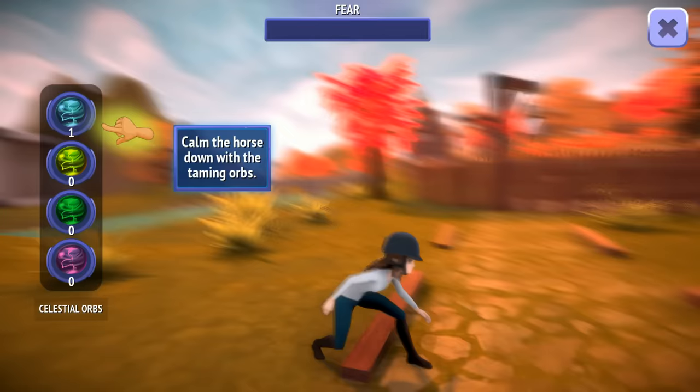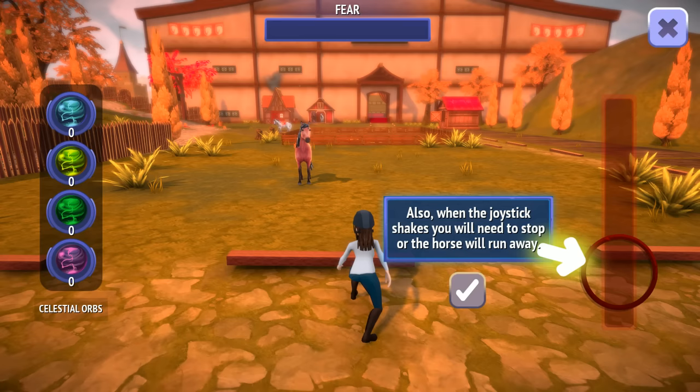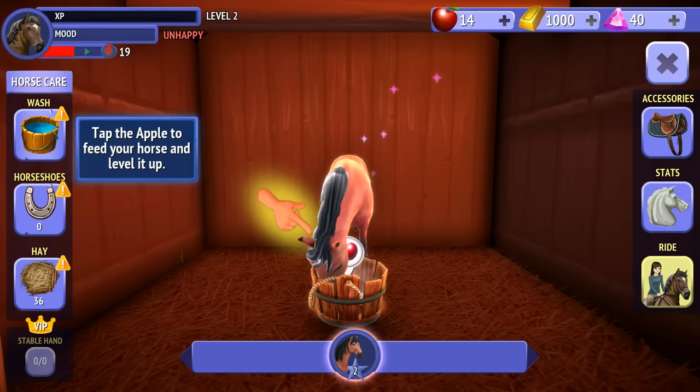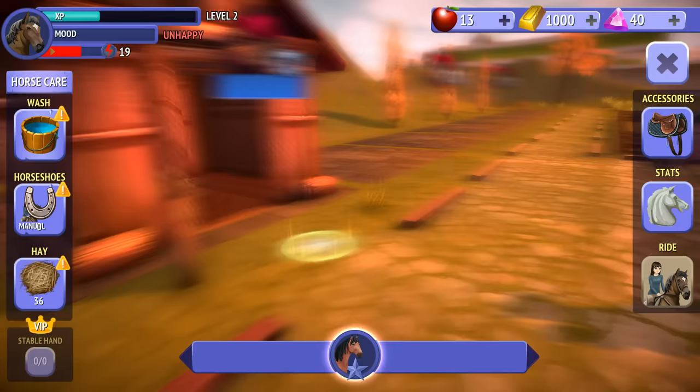You don't just go replace the horseshoes as a daily chore! I look like a creep. Calm the horse down with taming orbs — okay, I'm trying. This is like the mom and the foal thing on Star Stable, but I don't know which game did it first. Maybe it's this game. I own a horse already! Why does this horse look pink? My horse gets leveled up by apples — that's pretty cool.